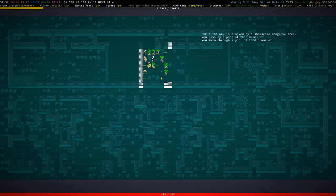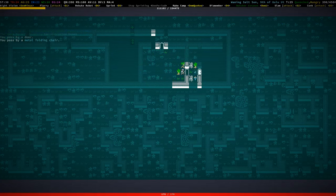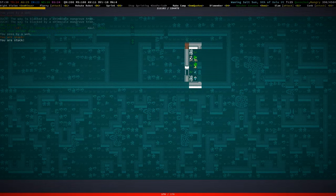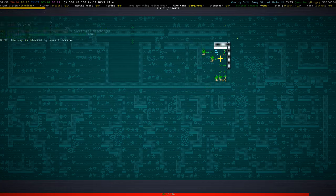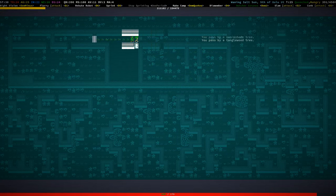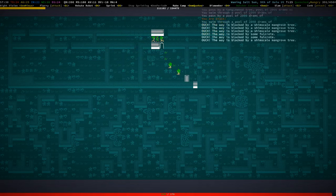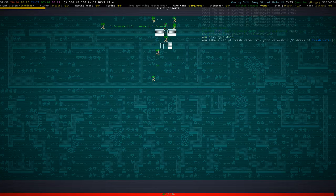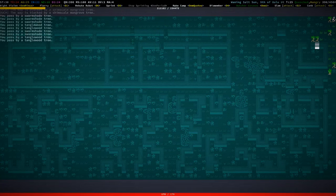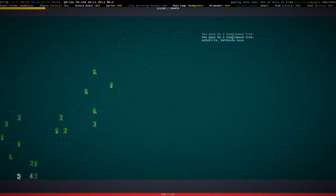Goatfolk savage. Nothing, nope, nope. Well, that's it for those ruins — that was kind of just a bit of tedium there without really finding anything. More jungle — let's go north. Outskirts of Bethesda Susa — here we are.